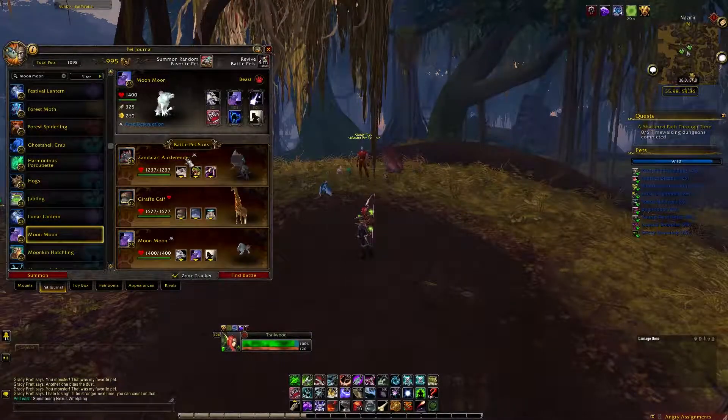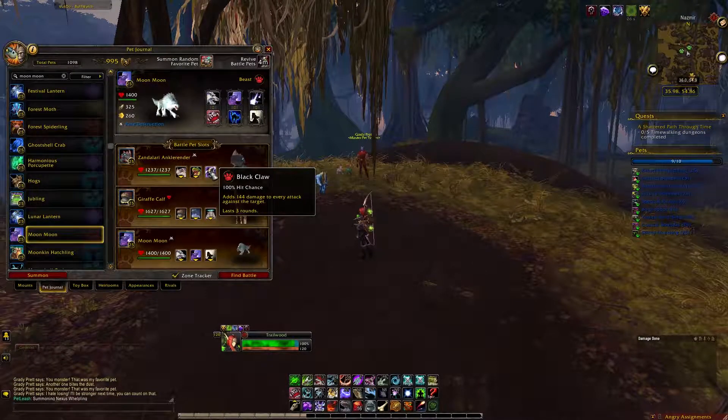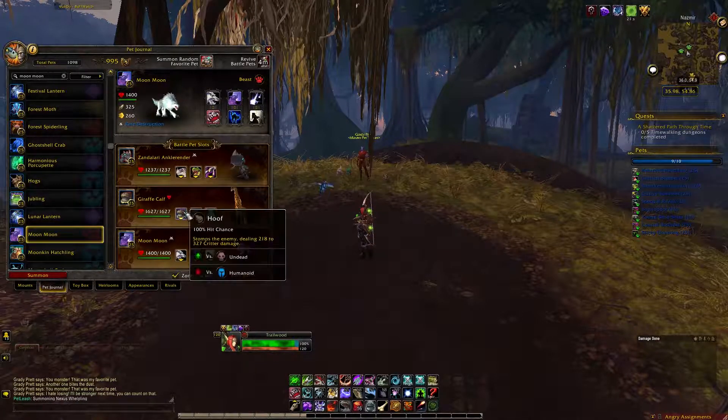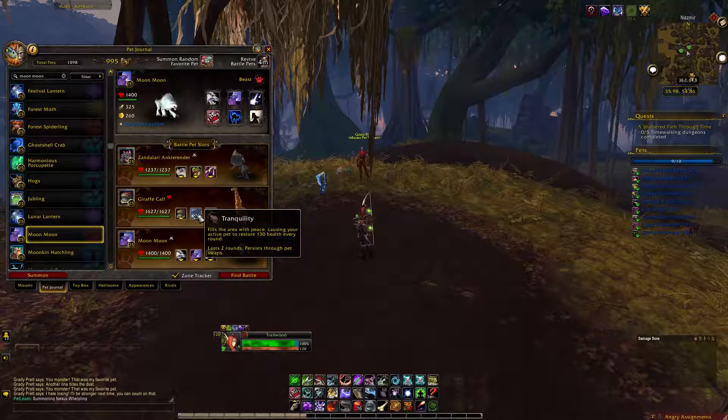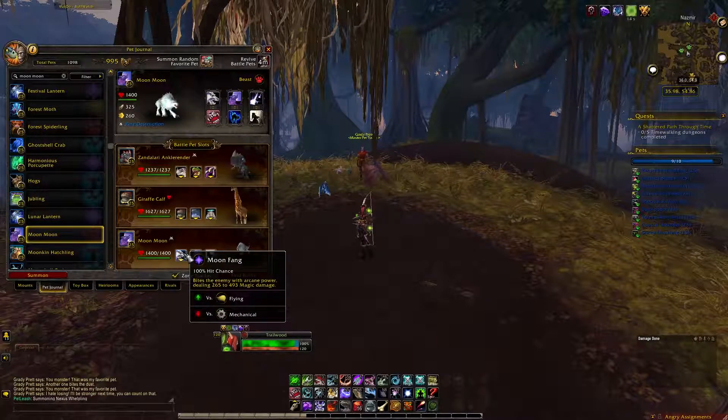Take the abilities Haunting Party, Primal Cry, and Black Claw on the Ankle Render. The Calf needs Hoof, Tranquility, and Bleat. Moon Moon will need Moon Fang, Howl, and Moon Tears.